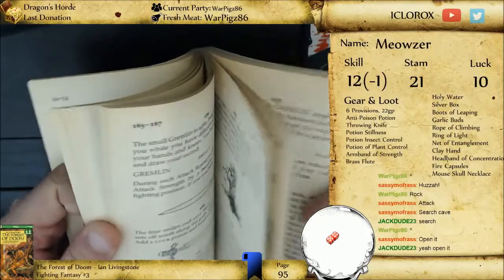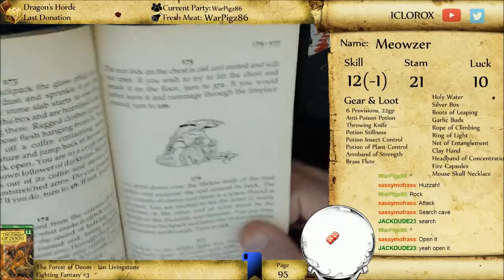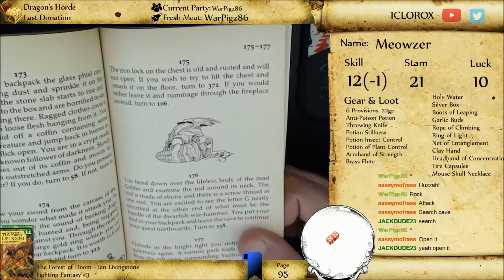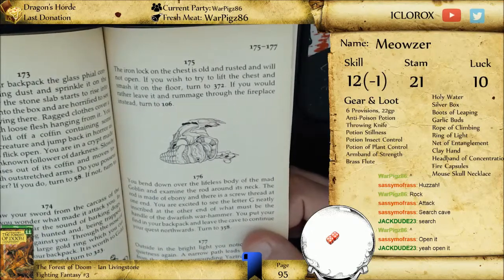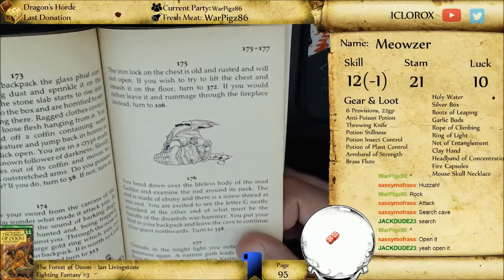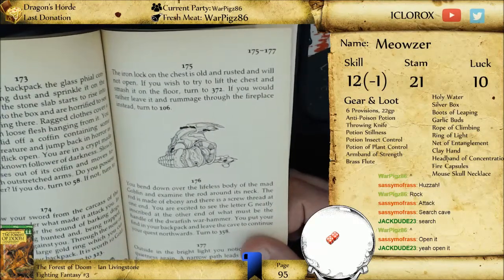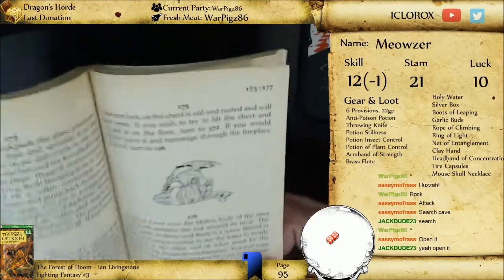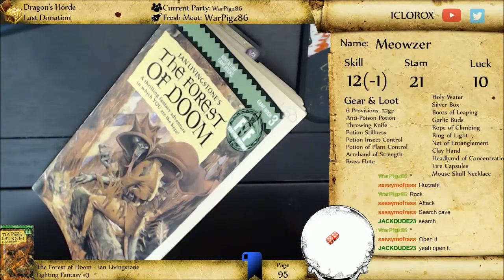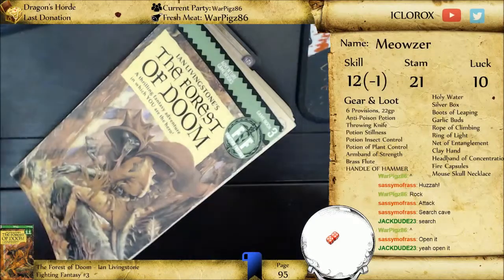176. You bend down over the lifeless body of the mad goblin and examine the rod around its neck. The rod is made of ebony and there's a screw thread at one end. You are excited to see the letter G neatly inscribed at the other end of what must be the handle of the dwarfish warhammer. You put the find into your backpack and leave the cave to continue your quest northwards. Yeah! Boys and girls, we got it! We got the handle of the hammer — that is the first object of our quest.